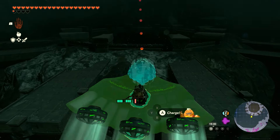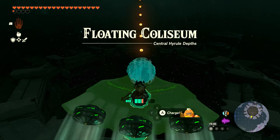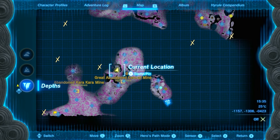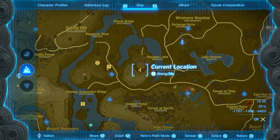You will need to be able to build a flying device to fly to the floating coliseum within the depths, because I'm unsure if you can actually reach here on foot since it's, well, floating. Here it is on the map in the depths, but to show you on the overworld it's directly below this area of the map.